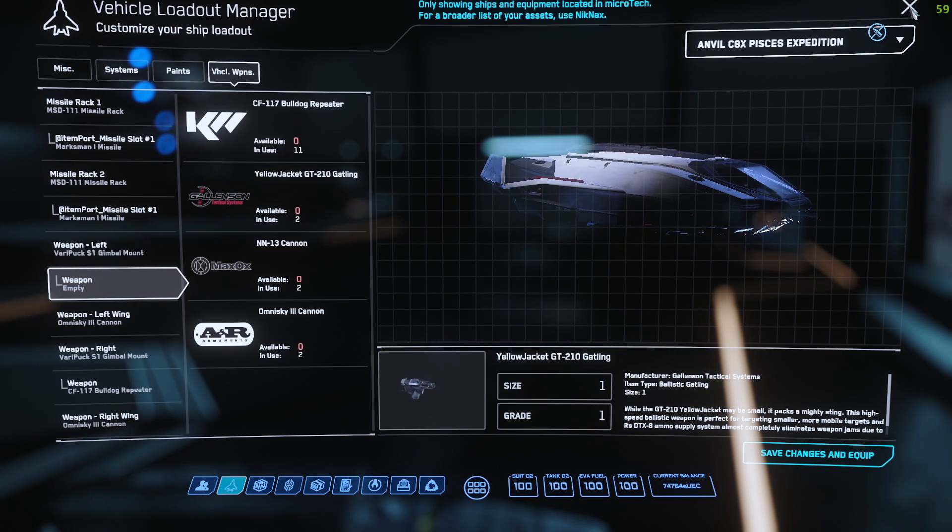That's how you add weapons to your ship in Star Citizen. If you like our channel please hit the like and subscribe buttons, also go check out some of our other videos, and I will see you in the verse.